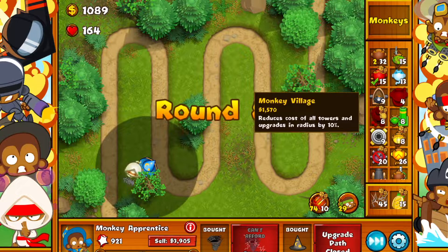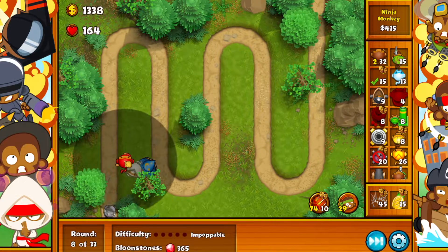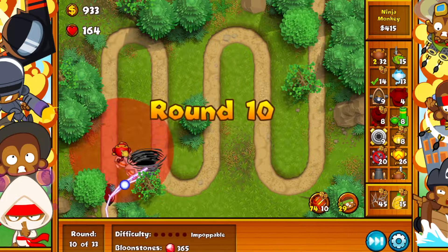Now that we've got Bloonjitzu, let's get distraction and what we want to do next is get the tornado. Summon whirlwind — and what we want to drop next is another ninja monkey, fully upgraded.